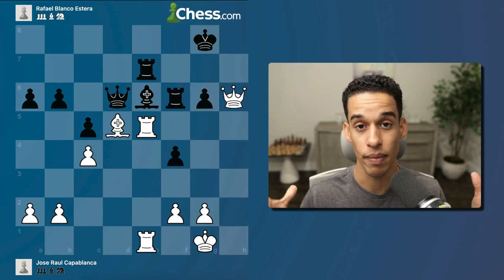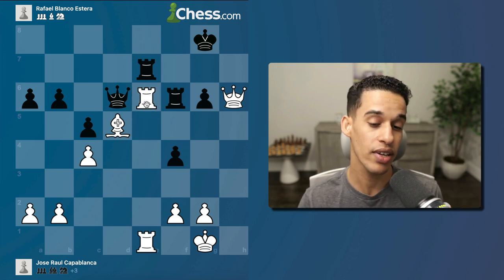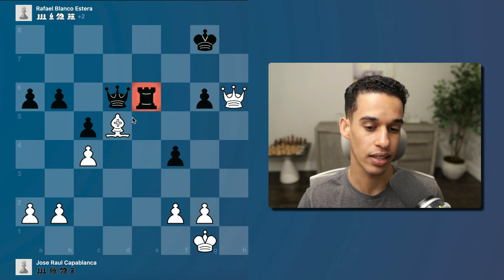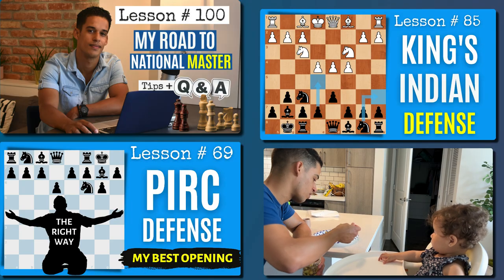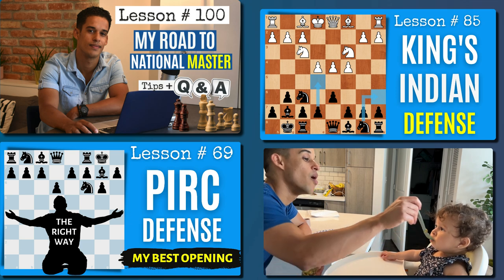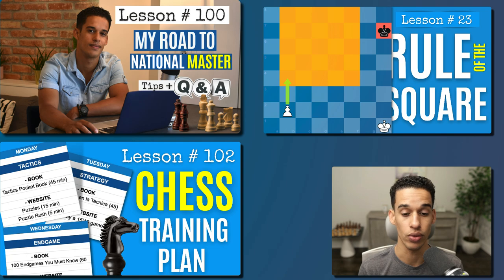After h takes g6, h takes g6, see if you can find the final move that made black resign. Of course we have rook takes e6, giving up the exchange, only because we know that after their rook takes, that rook is going to be pinned - so we take and collect on e6. So there you have it. We keep reinforcing, we keep drilling, just like we've done with tactics - that's the only way to make these strategic ideas stick and become second nature. Let me know in the comments what you thought, and I'll see you in the next lesson.